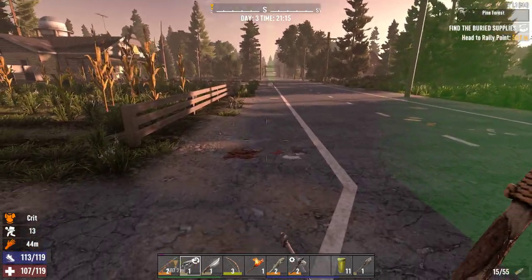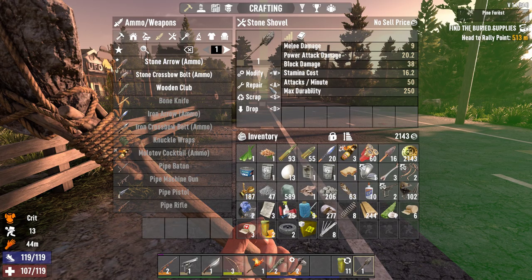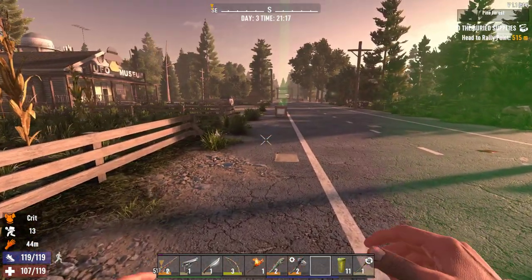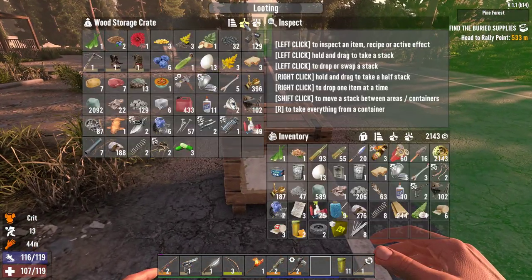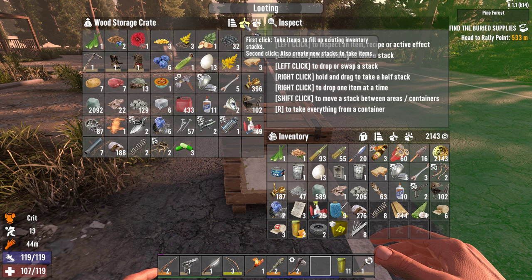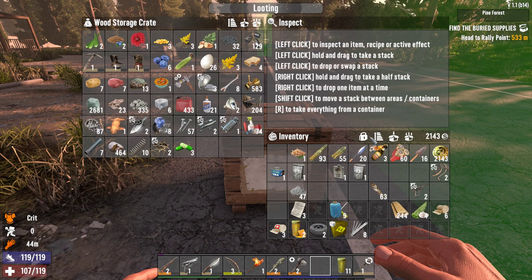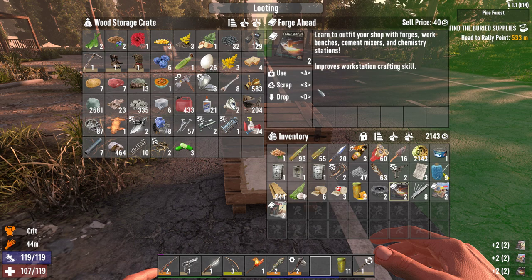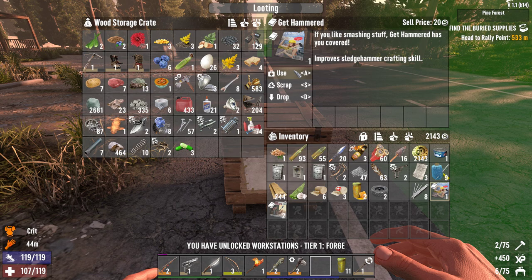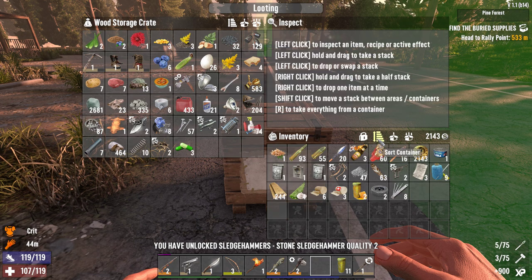We'll repair that. What do we have here? We got anything good? Beautiful - Forge Ahead. We can make the forge now, guys! We can make a forge - get hammered, sharp sticks. Some handgun parts, some bone crossbow parts - awesome.